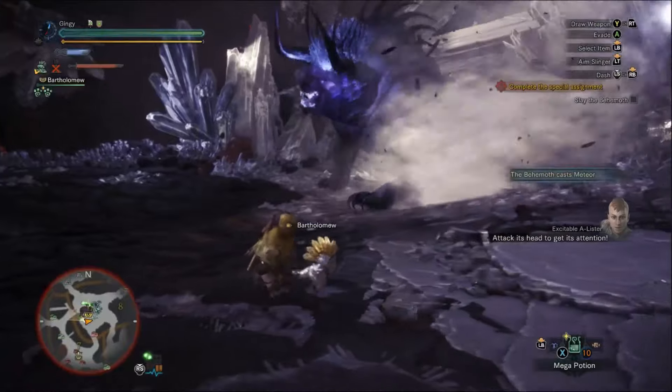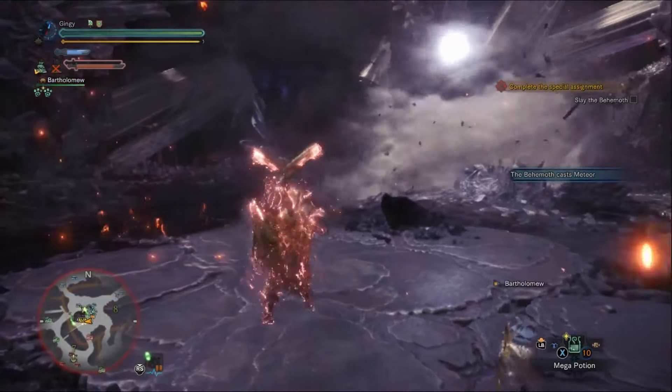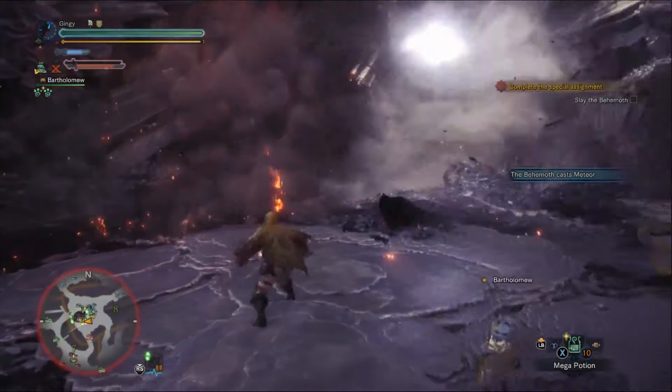Moving on to the moveset — one of the greatest things about Behemoth is that the move he's doing appears on screen, which is super helpful for bringing out the move names. The first one is Meteor, and it's one of his most common and simplest moves in his moveset.